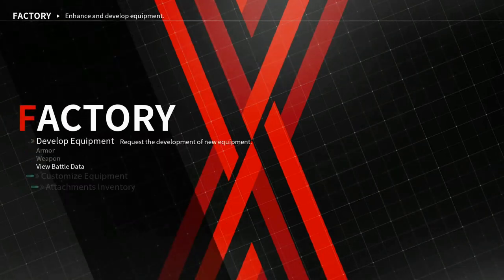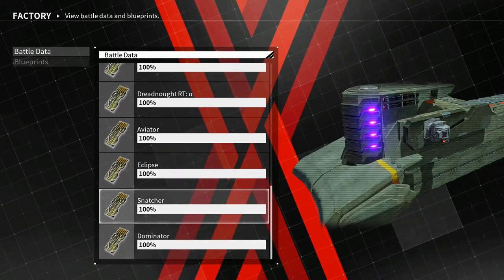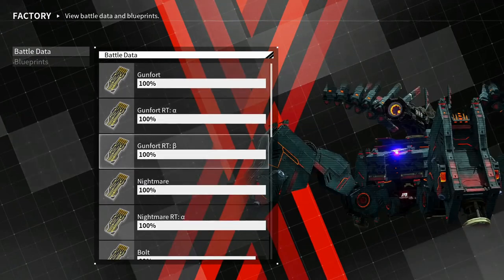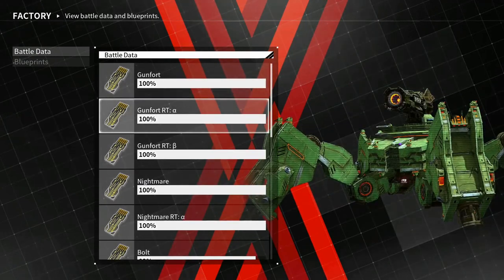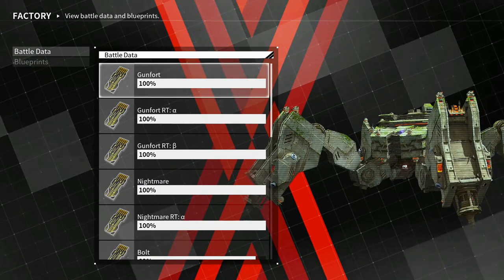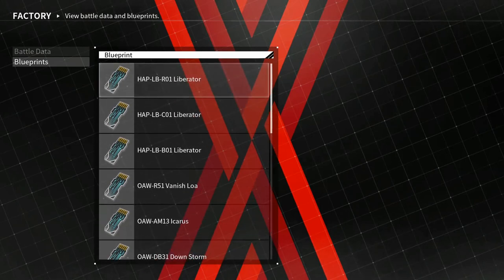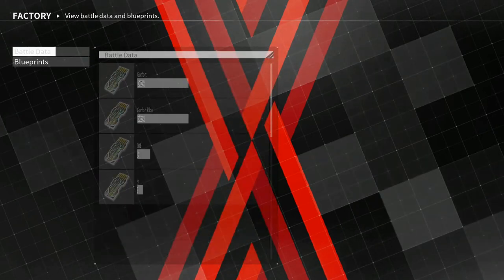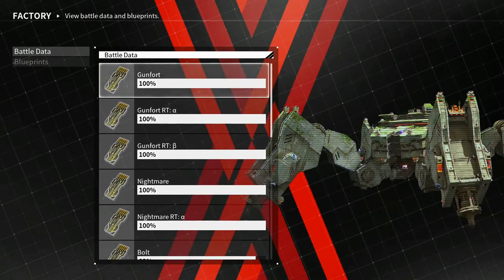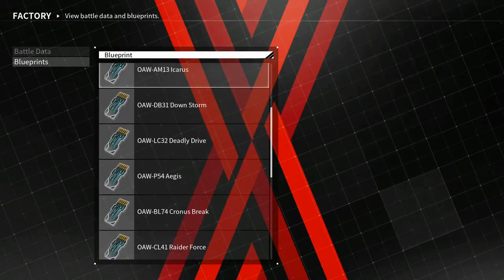If you look at the view battle data — I'm not really sure how the battle data works — I damn near have everything at 100. I believe you need 100 in order to get access to the blueprints, but the blueprints are rare drops, so you might have to fight a boss for everything in here. With battle data, I'm pretty sure there's a blueprint for that weapon.